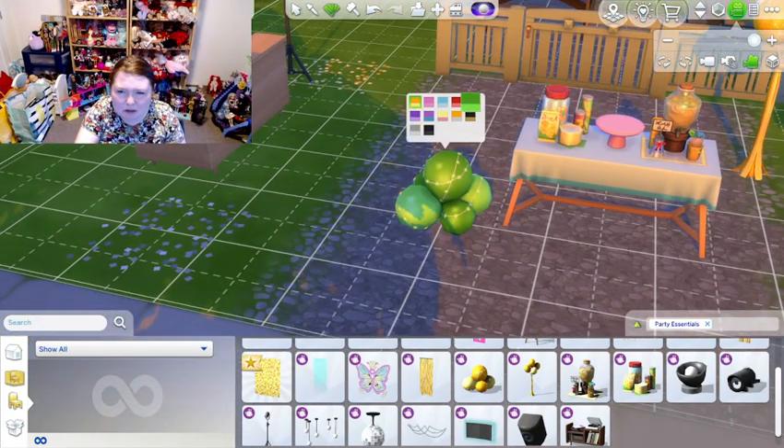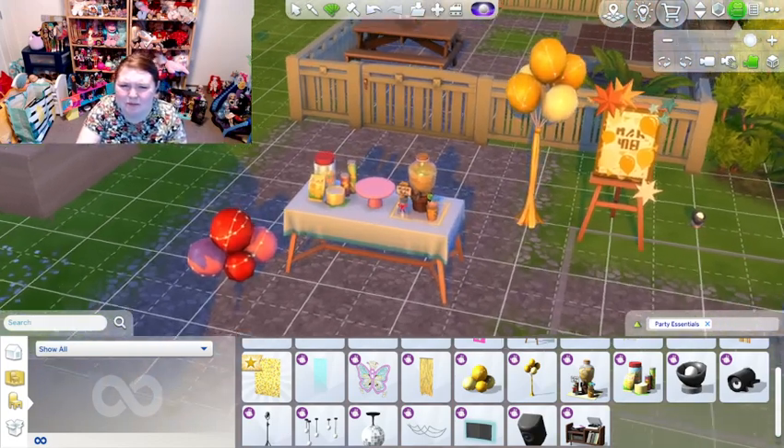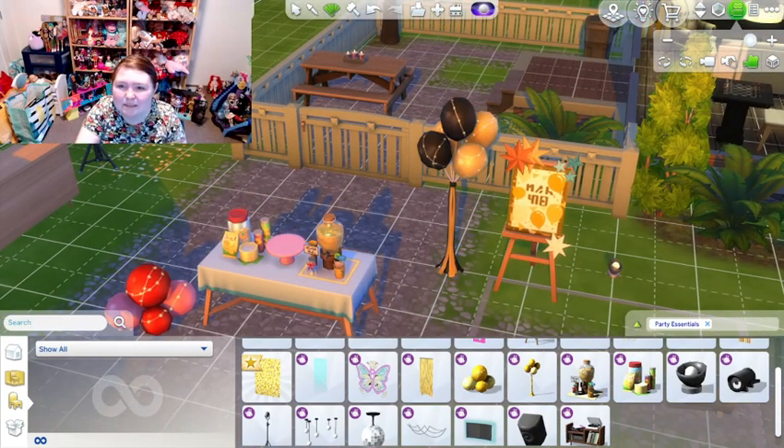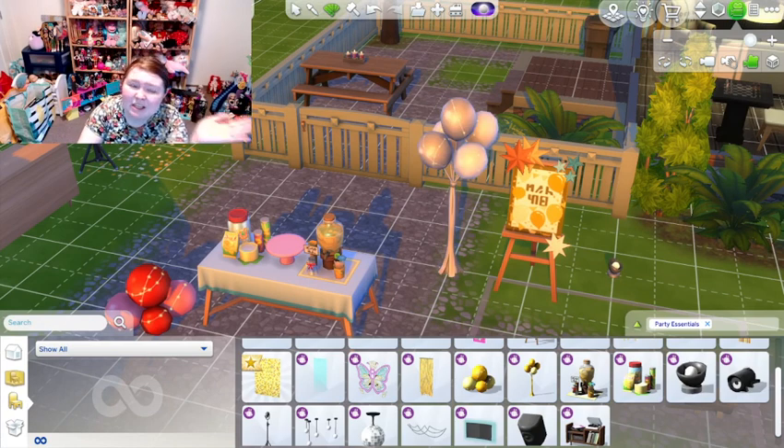Over here we have like some snack clutter that you can change — it's very colorful. There's balloons on the ground, a party starter balloon pile, which looks kind of weird. I'm not really into the balloons with the lights on the floor, but I like these balloons over here that look like they're floating — those would be good for a kids' party.